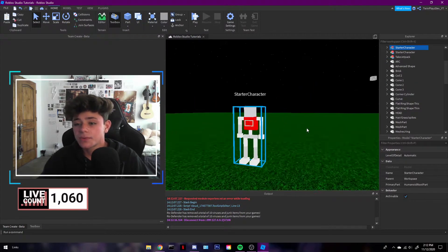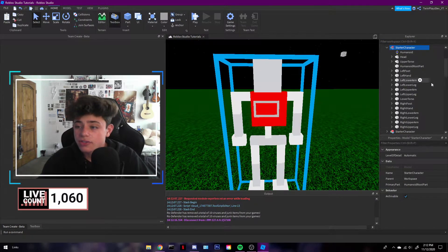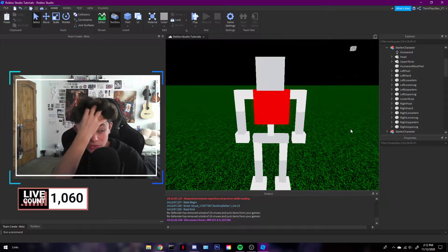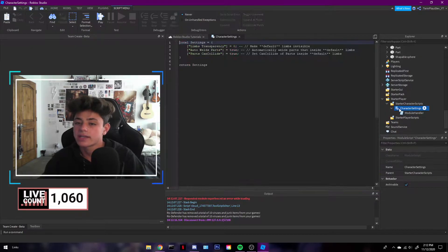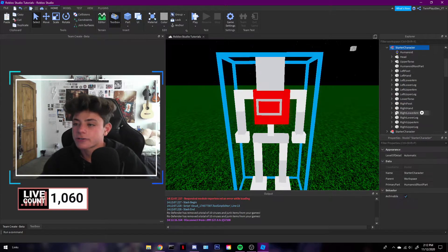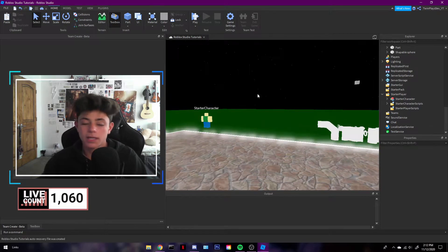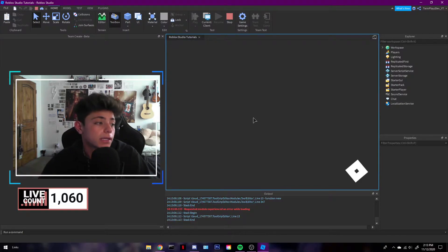So this is when we get a little bit more complicated — this is where you guys get a little bit more confused. This right here is rigged — it's already rigged up for you guys, so don't mess with anything inside rather than adding to it, because if you do it's going to break it. You do need in the StarterCharacterScripts the 'CharacterSettings' script because this is when it does the auto weld parts and all that kind of stuff.